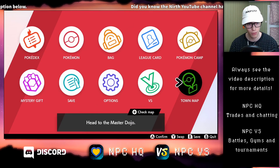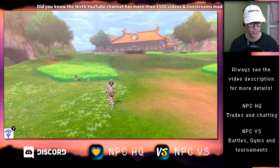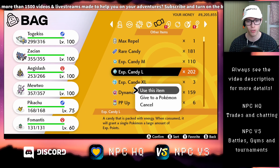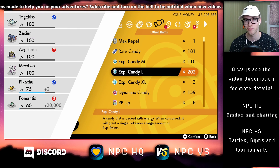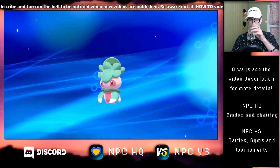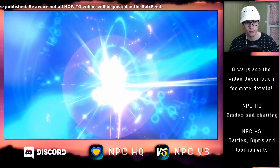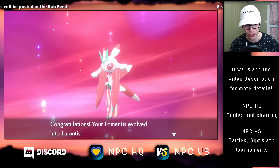For the leveling part, you can either do battles or wild encounters and gain experience that way, but it's also possible to just use one of these experience candies that you gain from raids. And there you go — Fomantis evolved into Lurantis.